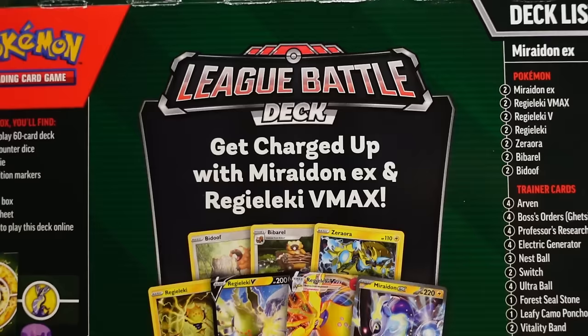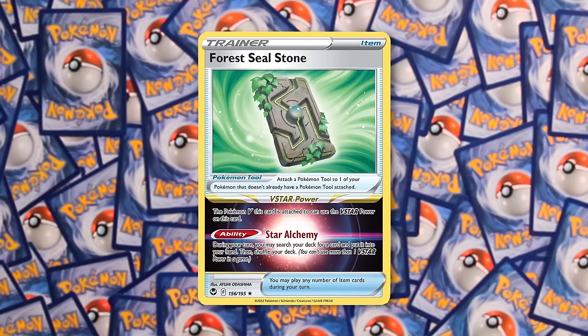So if you change your mind on Miradon, you have great cards in this deck like Forest Seal Stone, which is about a $20 card when this deck was released, along with other cards which are staples for every Pokemon deck.